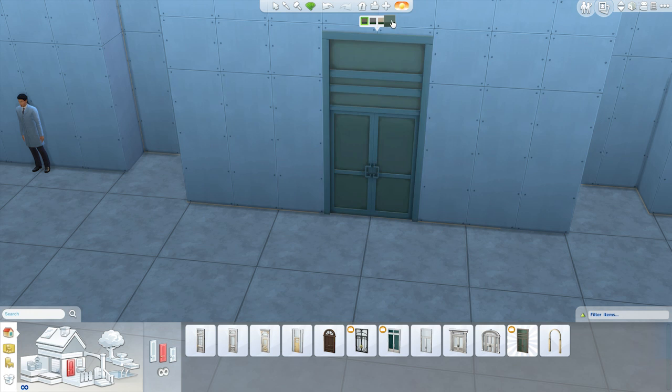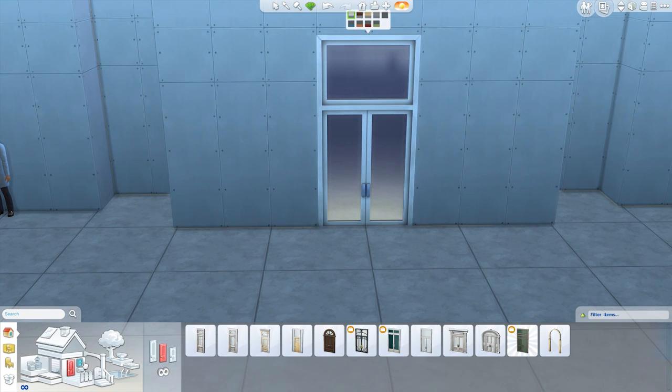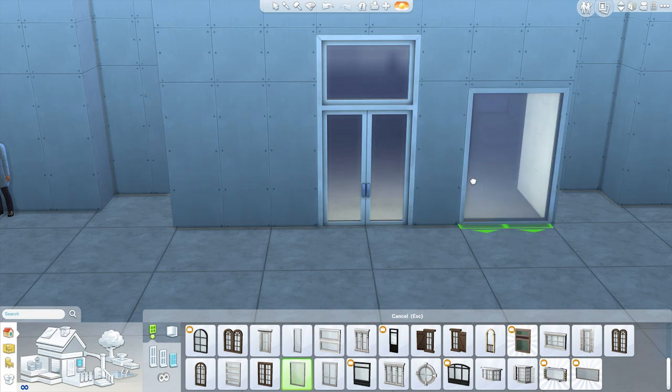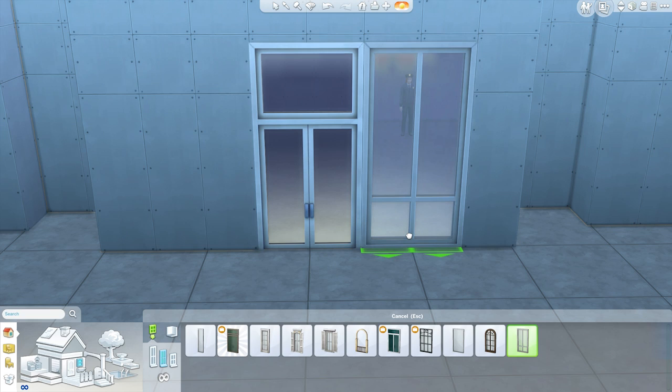I wish there was a recolor where you could make them see-through, but there isn't, so I'm not going to use those. I'll probably just use these because it's pretty much the same thing, it just has a couple of extra bars. You know it's a reception of the police station — you can't see anything in there anyway. It's just where you go in and be like, yeah, I'm here to report a crime, or you are being arrested, welcome to the police station of your nightmares.